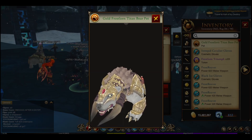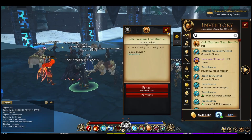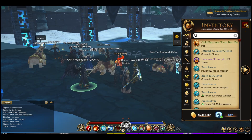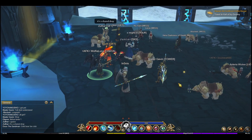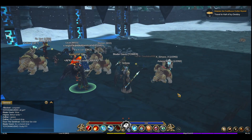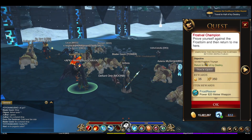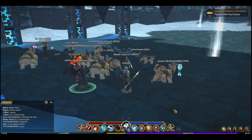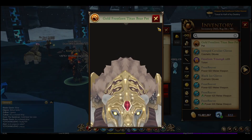Alright guys, that'll be it for this rare drop on the Frostlawn Icy Onslaught for the Titan Bear. I got it! I guess everyone's happy — I think everyone got it. It took us a while, we've been sitting here for hours. We finally got it and we're done with this place. We have enough tokens, and you can also get the gear if you want, but this is what we all came here for.